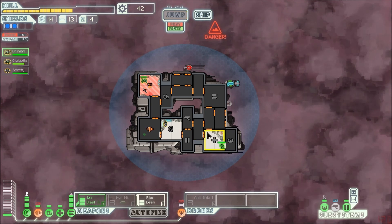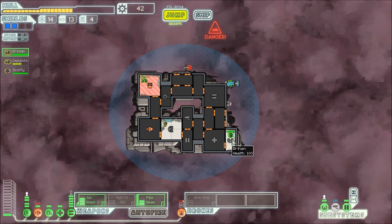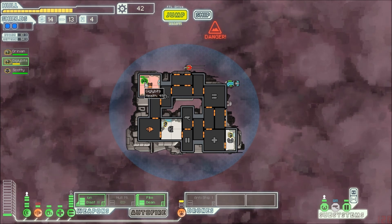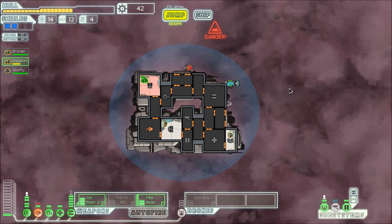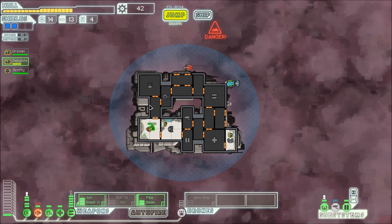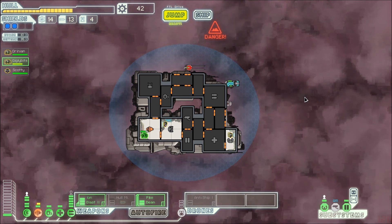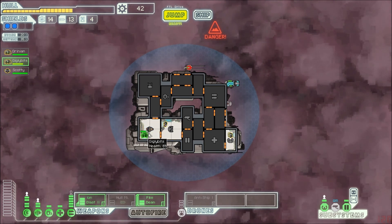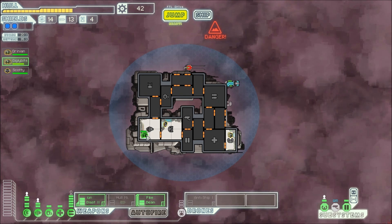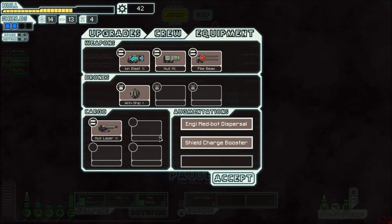Strigloobits is gonna be my repair guy, because he's been doing a lot of repairs lately. I'd like to get Drenian in there, but since he's the pilot I'd lose a lot of my evasion by doing that, so I'm gonna keep him there. Strigloobits is gonna be my pilot, and I'll be my own repair guy. We took a little damage because there was a crack in the hull, so the oxygen in that room was depleted. Nothing to worry about — he's getting healed by my passive ability.